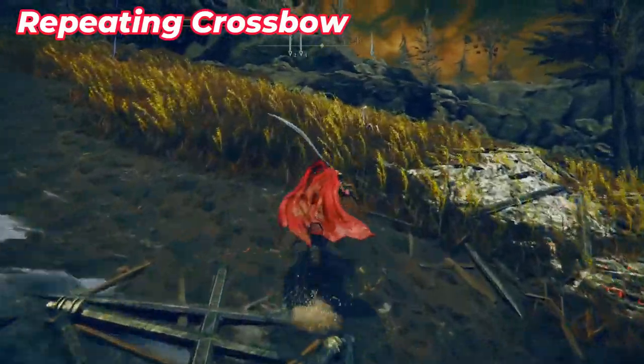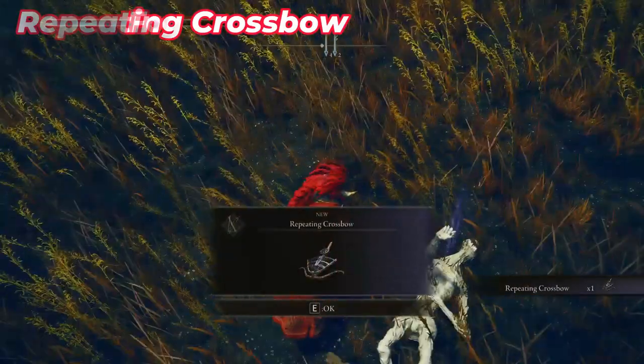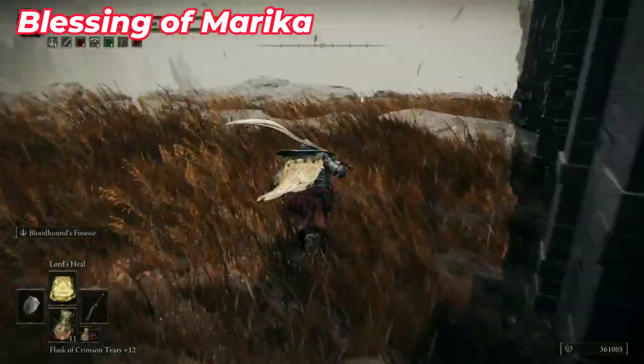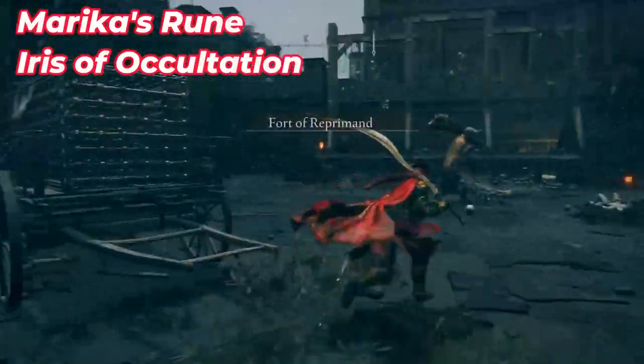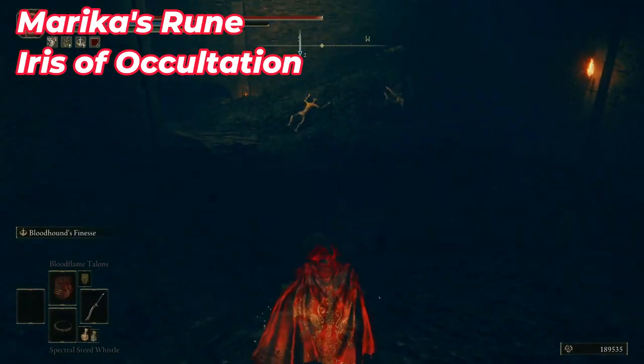After that, go to the southwest of the ruined building where you can see an enemy pointing to the sky with a crossbow. Then go under this bridge where you can find a Site of Grace. Go to the back of the castle fort and you can find a Place of Grace. Go inside the fort, go to the left, and jump inside this hole.